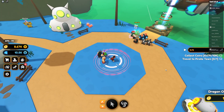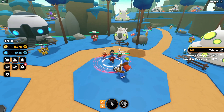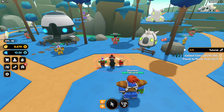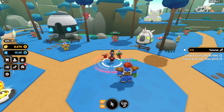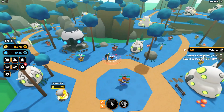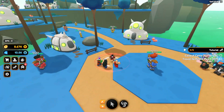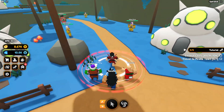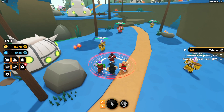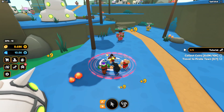There you go. What is next? Collect 10,000 coins and travel to Pirate City. Is there a better boss? There is a better boss — I should go to the better boss. Pirate Town is all the way uphill. Look how strong I am — I'm literally one-shotting these NPCs.